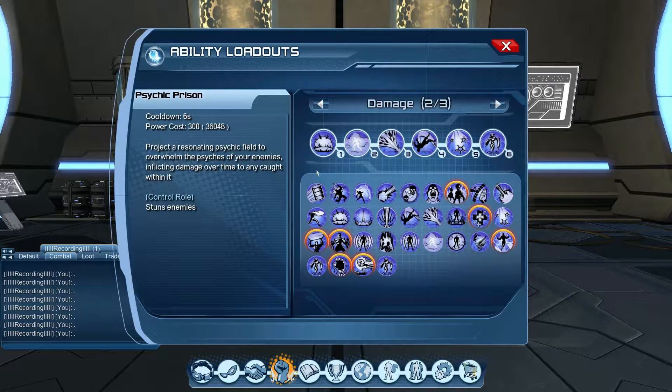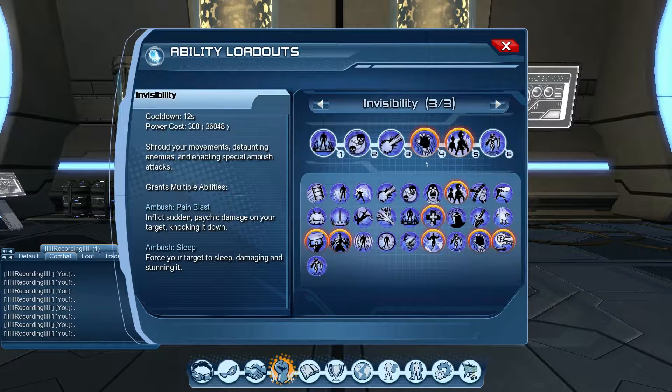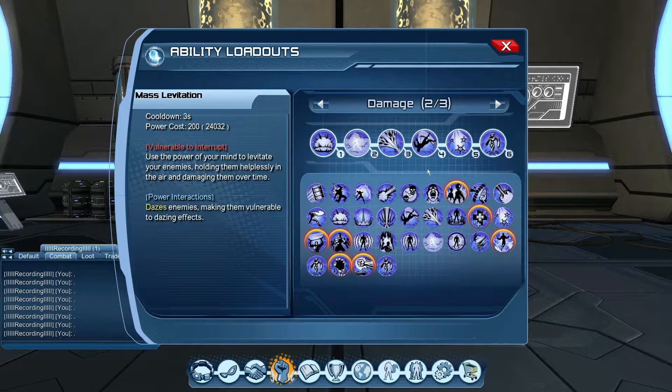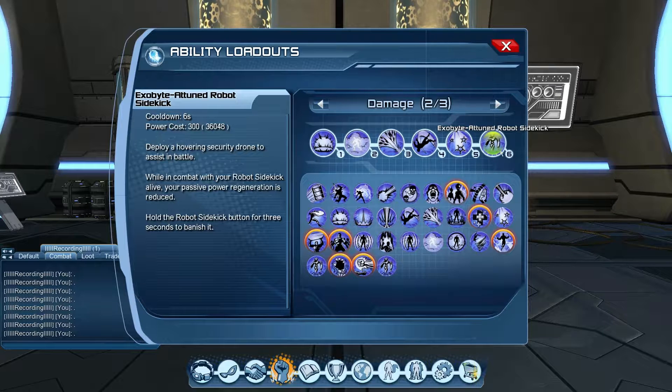Here's the AoE loadout. Number one is Psychic Prison — a purple pool underneath your feet that deals damage-over-time for six seconds with a six-second cooldown. Number two is Invisibility, your stealth mode that grants extra powers and a different loadout. Number three is Phantom Flames — terrified enemies take additional damage and it deals damage-over-time. Number four is Mass Levitation — damage-over-time, dazes enemies, 200 power cost. Number five is Terror Tendrils — your burst power, best at mid or close range, roughly 360 degrees. Number six is Robot Sidekick, your pet that does additional damage passively.